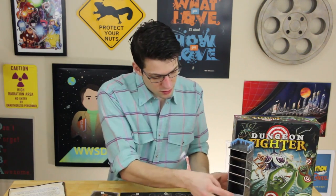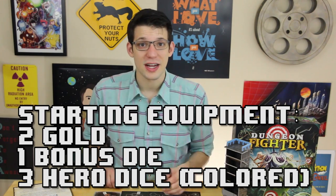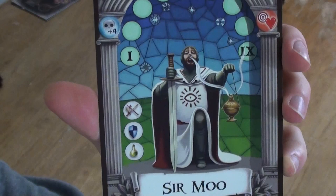Once your monster deck is figured out, shuffle up your Emporium cards and place them in the cardholder — that's the equipment your party buys during the campaign. Start your party off with two gold and one white bonus die, and place the three colored hero dice in the party inventory. Finally, pick your character. Each player gets a character with a nine hit point track and an inventory — each player can carry three items, designated by the symbols in their inventory bar.